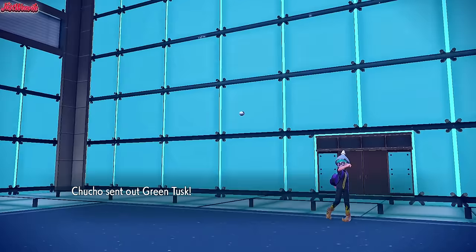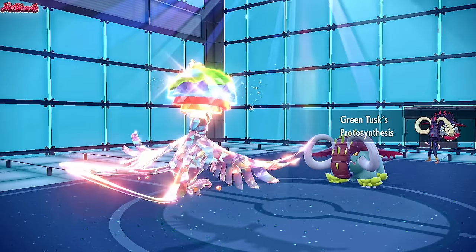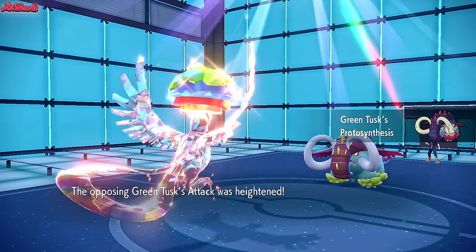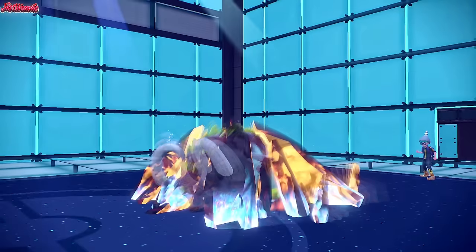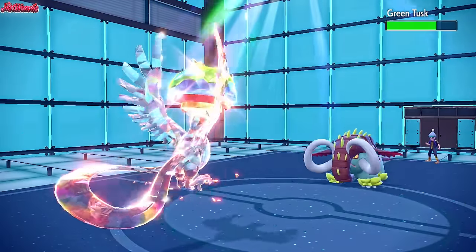The green one comes in — I thought it might be Leafeon because of the color, but it's actually Great Tusk. They're going to get an attack boost, which is unfortunate. We go for a Terra Blast now, which is definitely going to sting a little bit. It does a nice chunk of damage to them — telling me they may be running an Assault Vest.